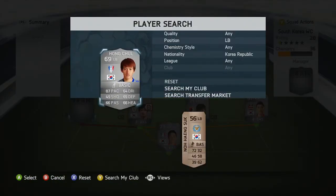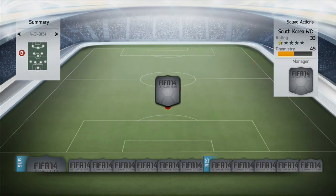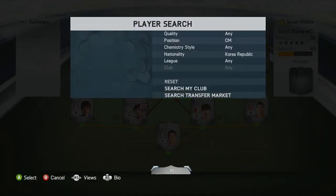Moving on to the final player of the defence, our left back, we have Yong Xiao with 87 pace - again that standout stat is just what I was looking for. The defence is very, very pacey indeed and very solid as well, which worked quite well in this squad. We're going to be moving into a different formation - it's going to be the 4-5-1, just the traditional 4-5-1 with the holding centre mid.